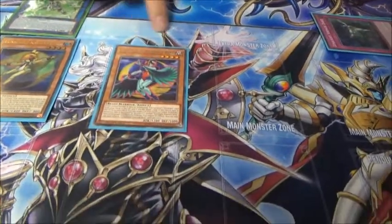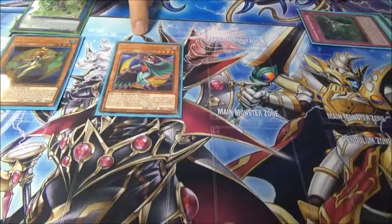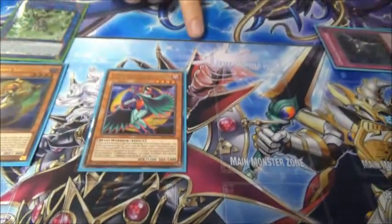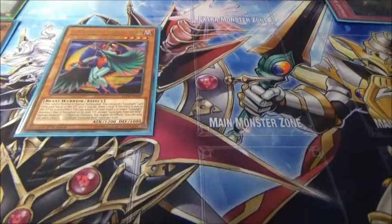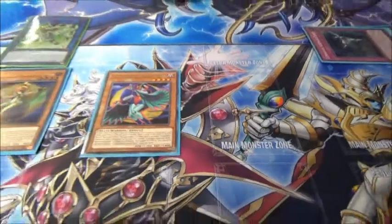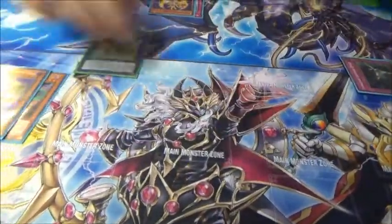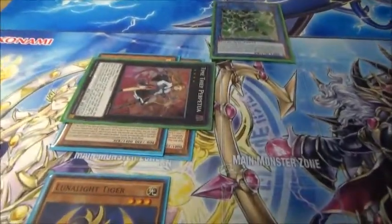You can just summon Emerald Burst. If you have a Lunalight card in the hand that isn't Tiger you can discard it to get an extra draw. And then if this card is sent to the graveyard as well by card effects — so again, Redoer — then you can basically res the Collider or the Yellow Mine.